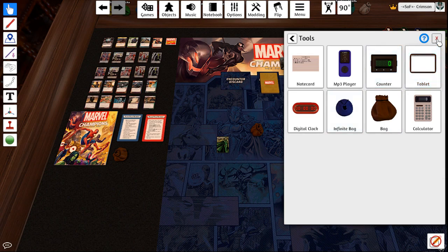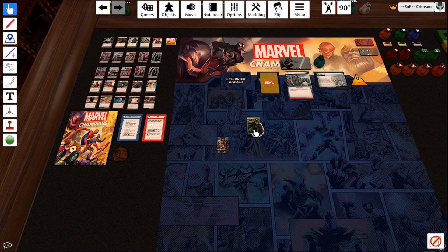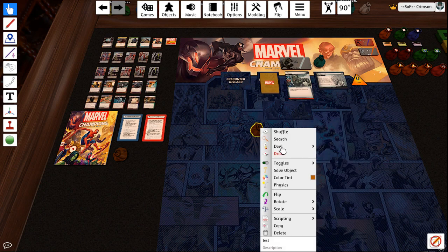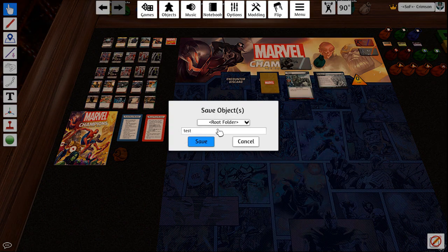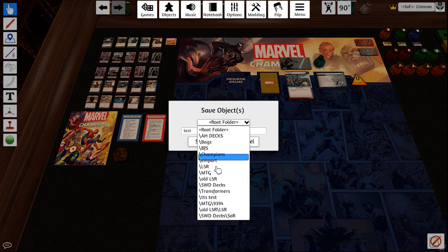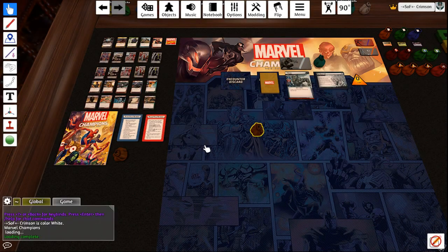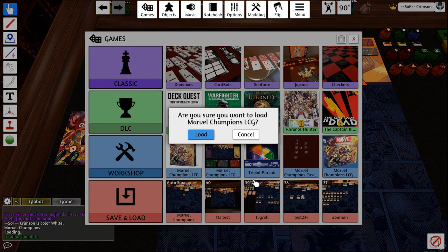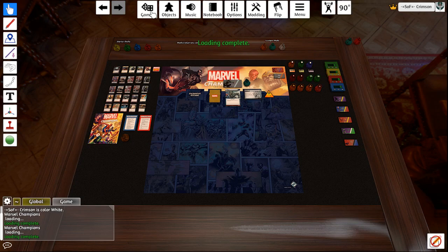Grab a bag, throw them in a bag. I'll name it Test. Right-click, Save Object. Cards is still there. But if I reload the mod, obviously the cards don't stay.